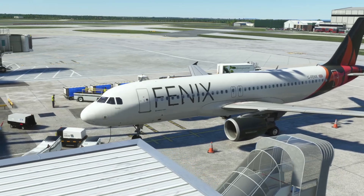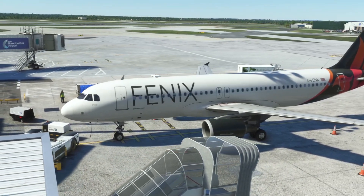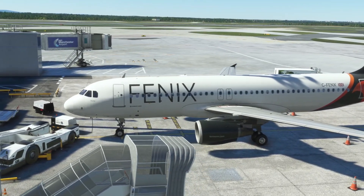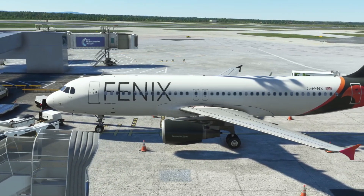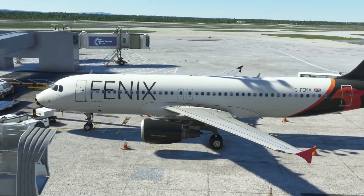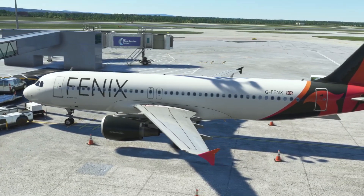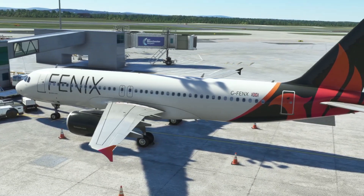In a comparison video I did recently, looking at the Fenix, the Fly-By-Wire, and the PMDG 737 all side-by-side and checking out the performance, it was clear that the Fenix did have some issues. The team told everyone that they were looking at better optimisations and hoping to drop an update which would address these issues — and here we are, now on version 1.0.2.104 of the Fenix.